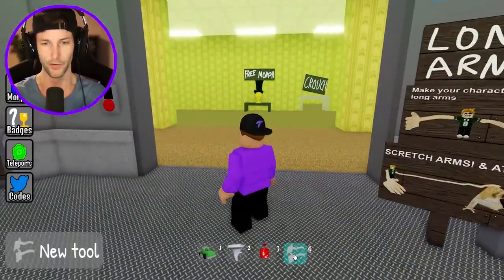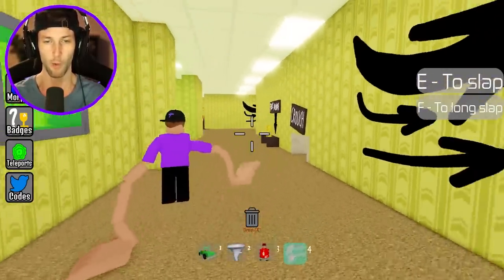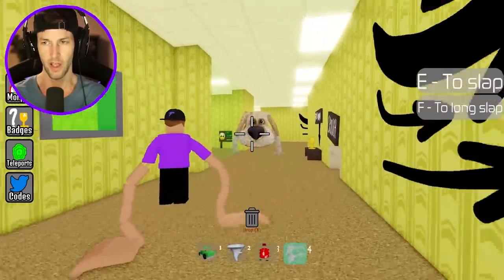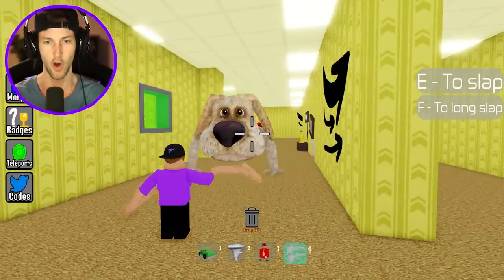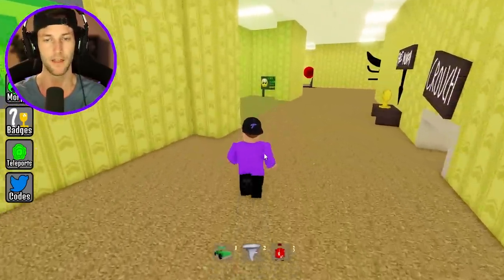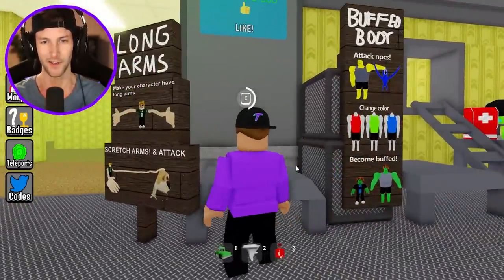Long arms — make your character have long arms and stretch your arms to attack. I have to get the game pass. Every game pass has been unlocked in this game. Let's check this one out real quick. All right, my arms are so long that I'm walking with them. We can attack the NPCs — press E to slap, and F to do a long slap. I don't know if that did anything to Ben but it's all good. I like the new game pass.